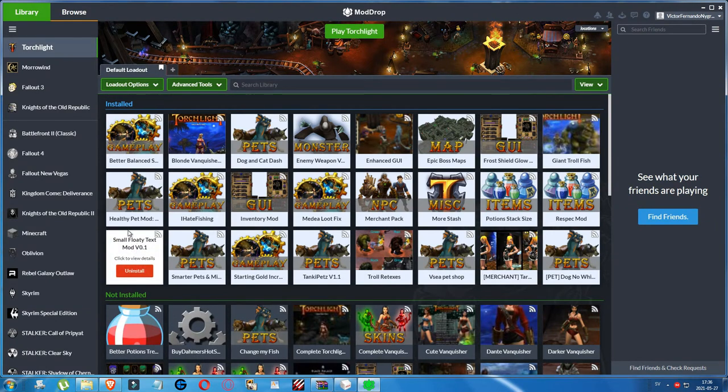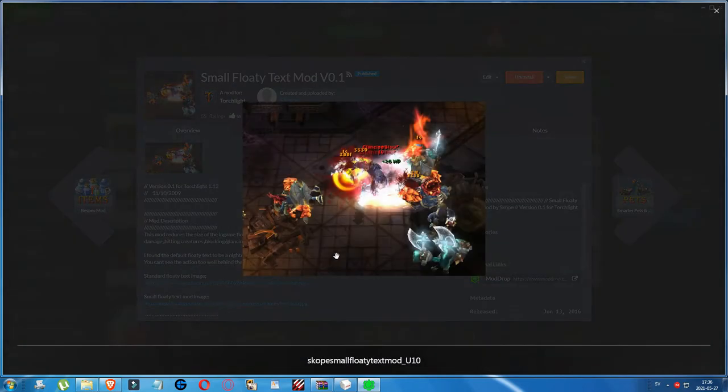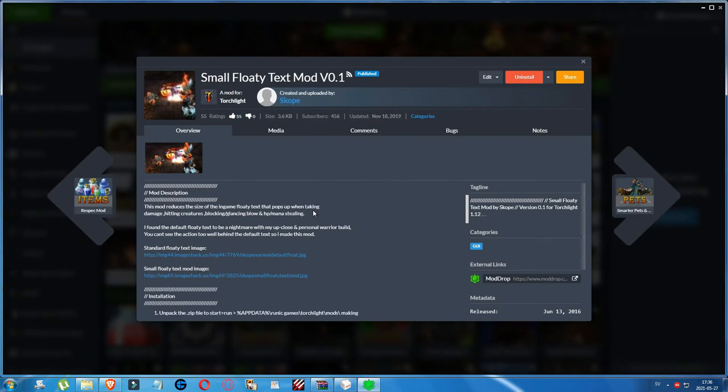Then we have the Small Float Text mod, which makes the combat text smaller — I don't like when the text takes up too much of the window. It reduces the size of the in-game floating text that pops up when taking damage, hitting creatures, blocking, glancing blow, and hit points, mana stealing. The mod author found the default floating text to be a nightmare with an up-close warrior build since you can't see the action behind the default text.